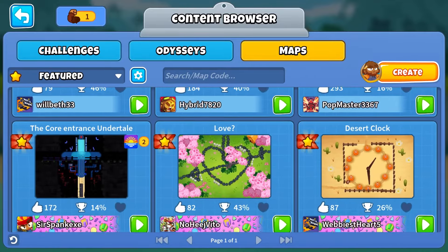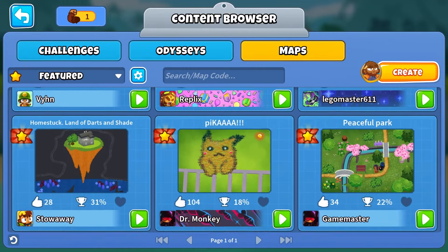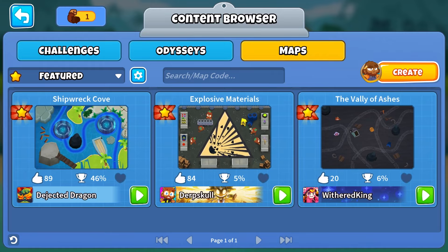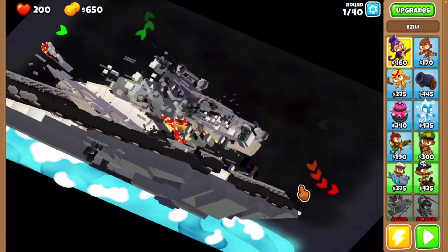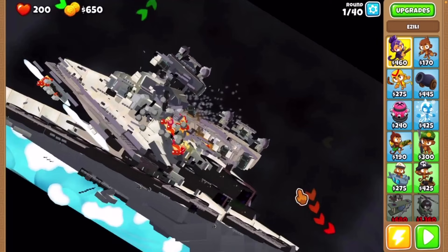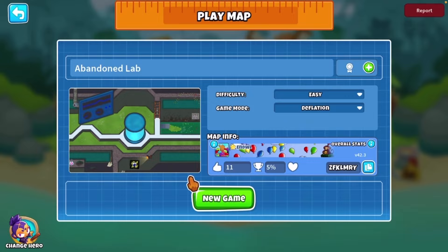Recently, me and some other members in the Mapless Discord explored what some of these custom maps look like with something called Free Camp Mod, which basically allows you to look at a BTD6 map in a different angle. Now, this is because these maps are technically in 3D, although it doesn't really look like it. If you want to play any of these maps, you'll see the code for them pop up right before we go in them.